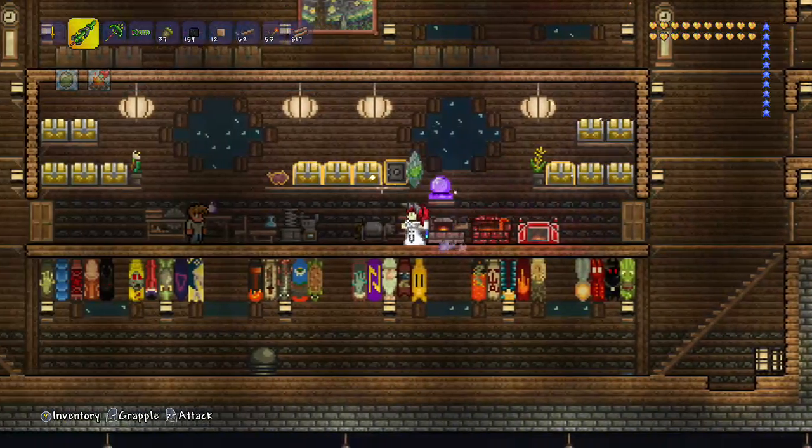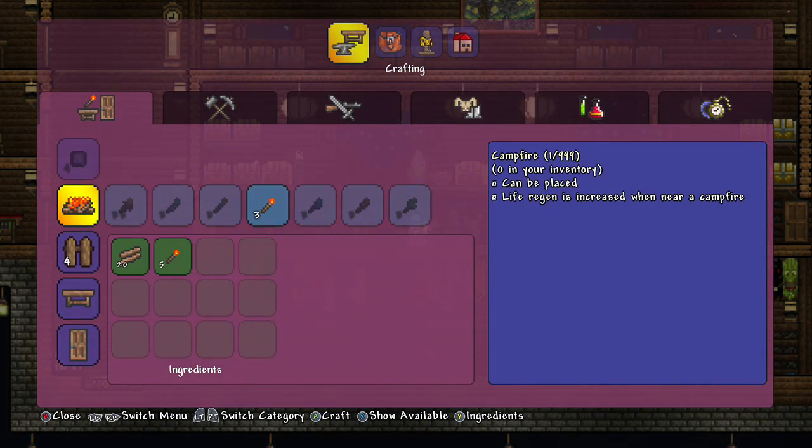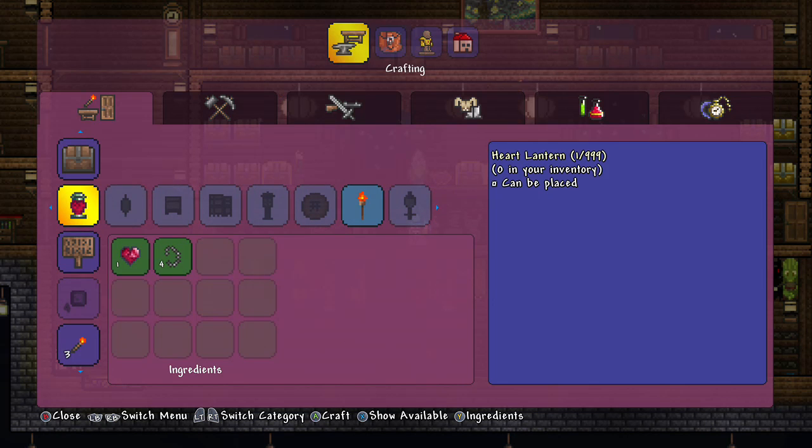You'll also want to make some campfires, which regenerate your health. A campfire is a torch and some wood, so we're going to make a couple of those. We don't need many, but we'll make a few. And then we also need plenty of torches. Another thing that's really useful to have in an arena is heart lanterns. They take one life crystal and four chains, which you can make with iron or lead. Heart lanterns also provide health regeneration, so it's super useful to have around your arena.